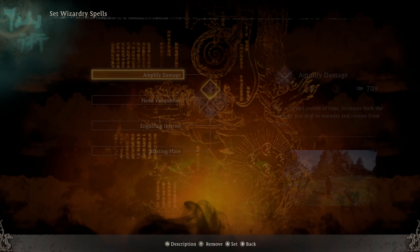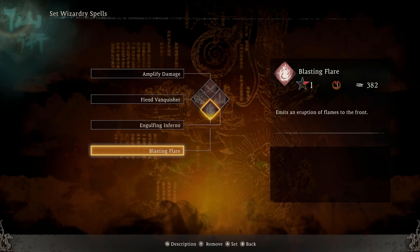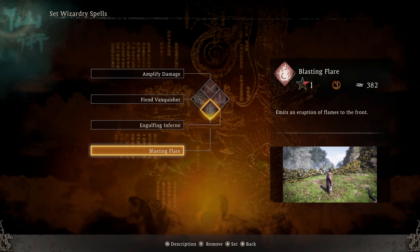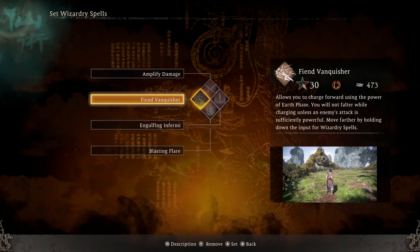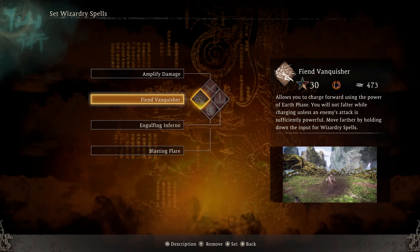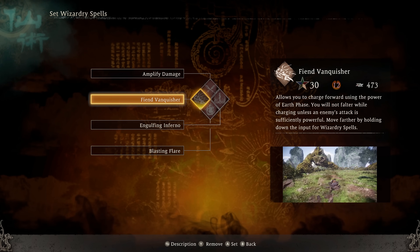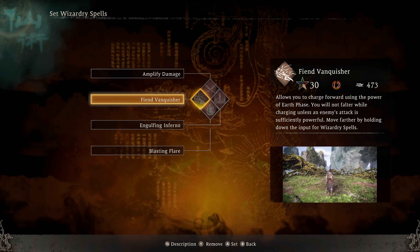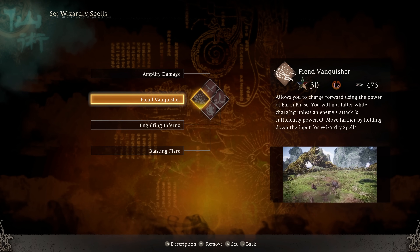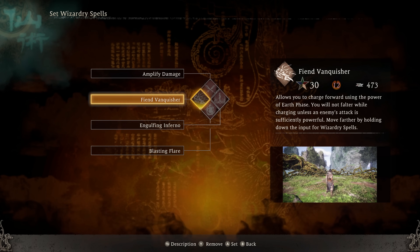These are just the spells that stood out the most to me. In terms of figuring out your spell layout, what I like to do is focus my primary element — so in this case, Blasting Flare, Amplify, Engulfing Inferno — and then I have the counter of my counter. Since I'm primarily a fire build, water is my one weakness. I'm going to pull from earth, which can counter water. This way I can use fire for pretty much everything, but if I go up against an enemy that is a water element, I'll be able to use Fiend Vanquisher to really deal some serious damage there since my fire stuff isn't going to deal as much.